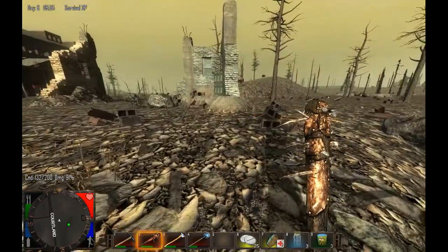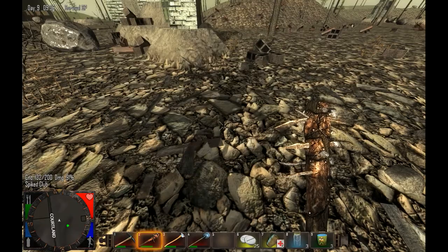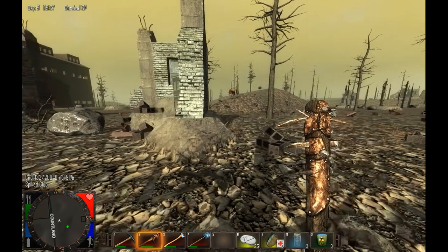This biome is dominated particularly by cinder blocks. These cinder blocks are a very good source of gravel, so if you're looking to craft concrete blocks or reinforced concrete blocks you may want to come here and pick some of these up if you don't want to dig and mine to unearth gravel that way.